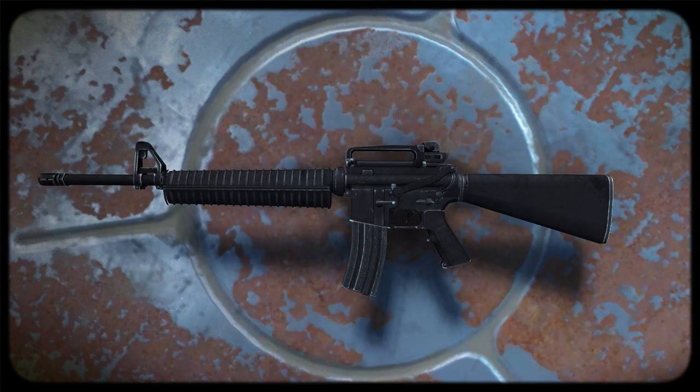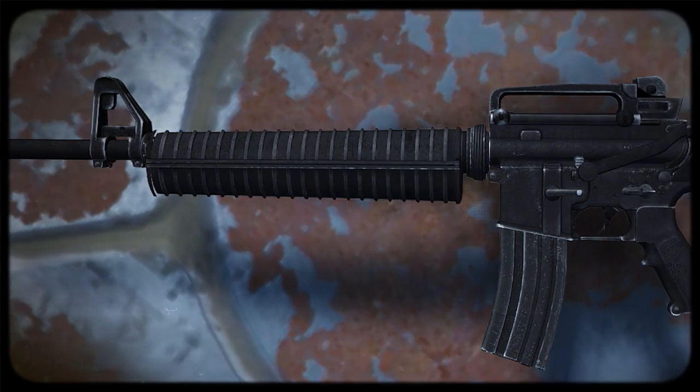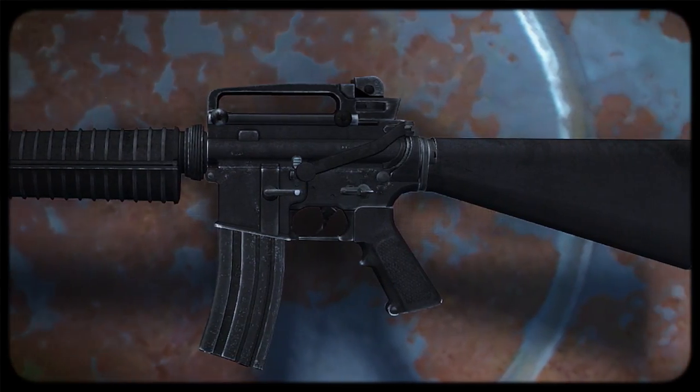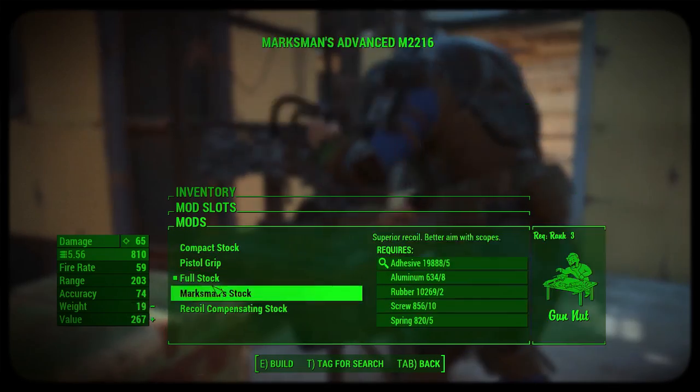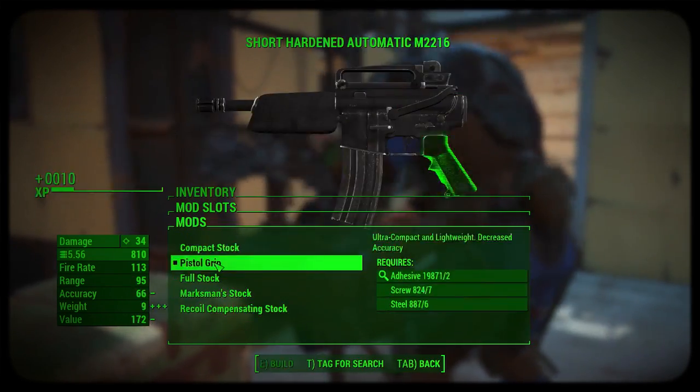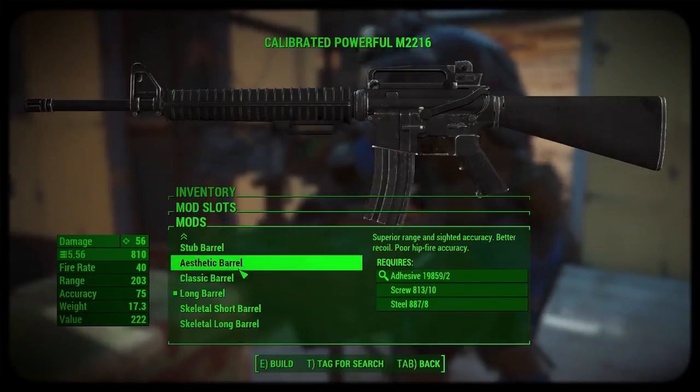Most weapon mods are re-skins, but we're starting to see completely new weapons make their way into the Fallout mod community. This mod, created by The Spaceman and Cloud Strife, is modelled after the US Army's M16. The rifle is fully customisable at your weapon bench and features an array of receivers, stocks, barrels and scopes so you can change the iconic gun to suit your needs.